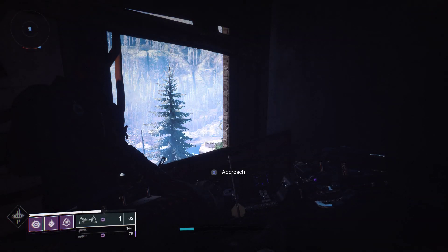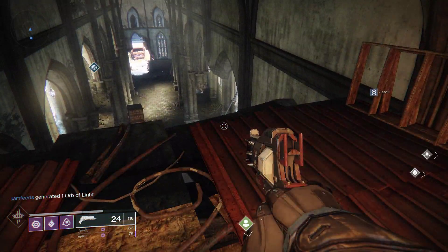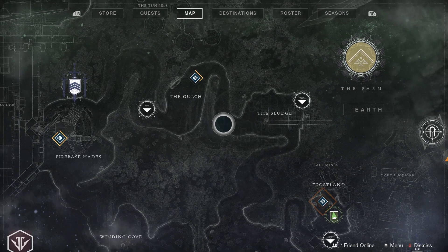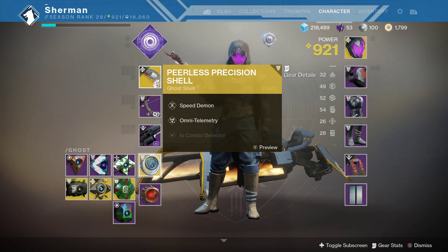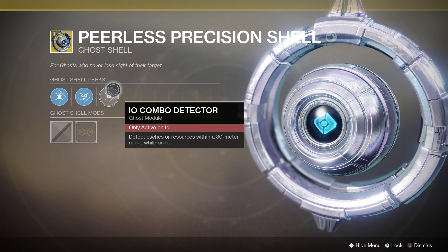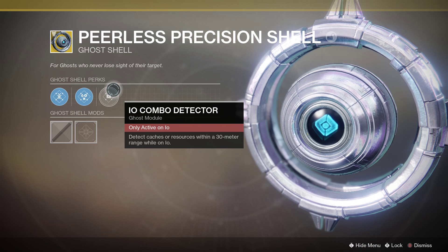I'm trying to keep my power level up so I get better gear. Remember that you can get a lot of resources on different planets to help you get the gear you need by farming chests, farming lost sectors, and farming resources on those planets. Make sure you have a Ghost shell that helps you farm — I have the Io combo detector on my Ghost, so when I'm on Io I can find resources and caches up to 30 meters away.